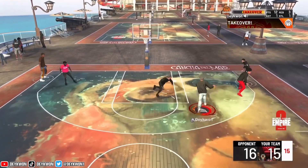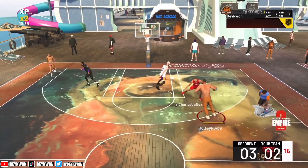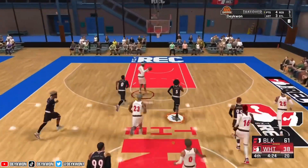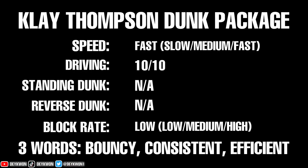I'm really interested to see what other dunk packages have to offer and which ones will go good with the driving on this one while also offering reverse dunks. One I'm excited for is the Kobe one — I hope they don't flop with that. Leave it in the comments which one y'all want to see next. Final ratings on the Clay Thompson dunk package in 2K22: speed — fast; driving — 10 out of 10; standing dunks — none; reverse dunks — none; block rate — low. Three words to describe this package: bouncy, consistent, and efficient. If you enjoyed the video, make sure you like, comment, and subscribe.